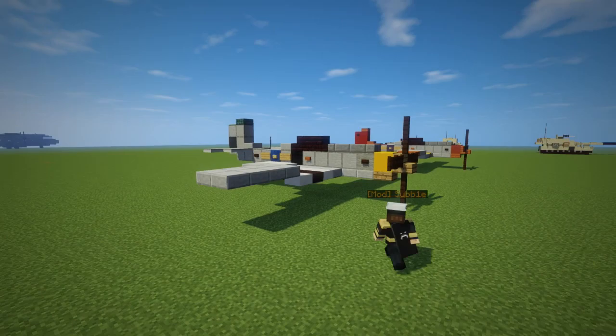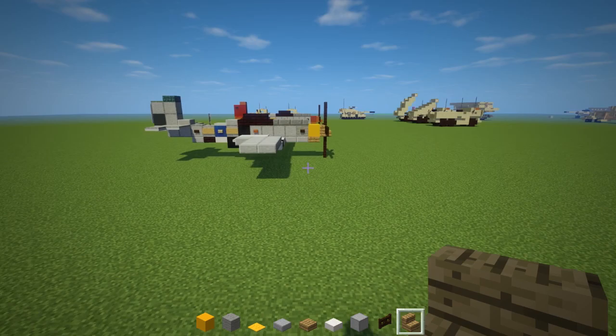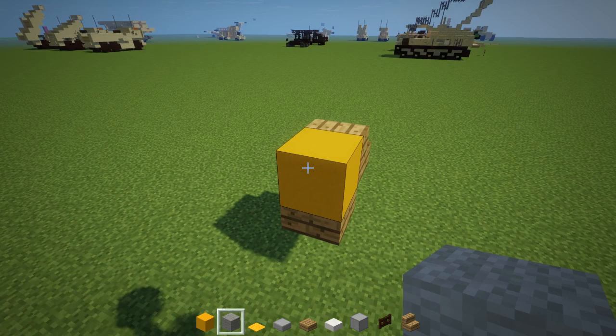Alright, so let's get started. The first thing we want to do is take yellow concrete and place that three blocks above the ground. Add oak wood stairs in the front, and on the bottom let's add an oak wood slab like that.